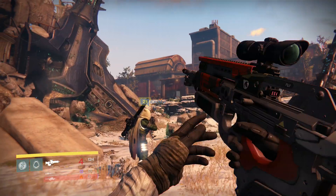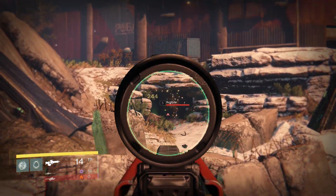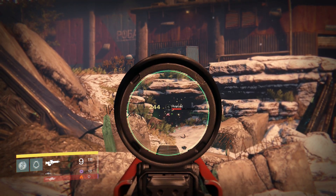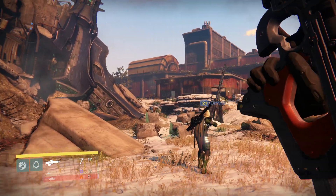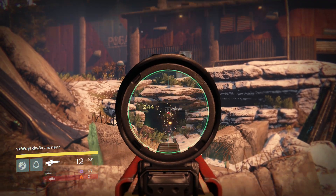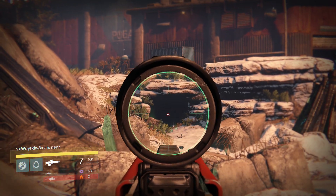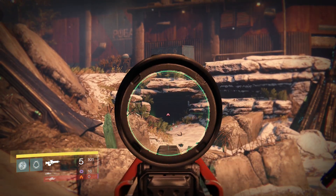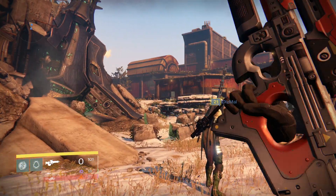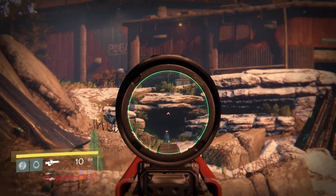In my first 10 minutes doing this, I got two legendaries, then I started getting a lot of blue ones, and then a couple more legendaries. When I went to the Cryptarch in the tower, none of them actually turned up to be legendary weapons or armor, but I did get a lot of strange coins, which is still very good. Because when Xur — that crazy merchant called the Agent of the Nine — comes back this Friday, usually he's there every Friday and Saturday somewhere in the tower, you can use those strange coins to buy exotic items off of him. Strange coins: very important. Don't feel bad if you get that from an engram, it's still very useful.